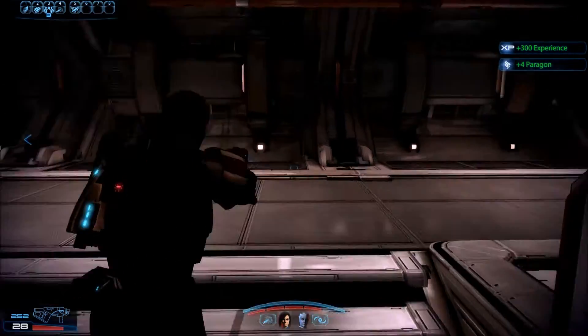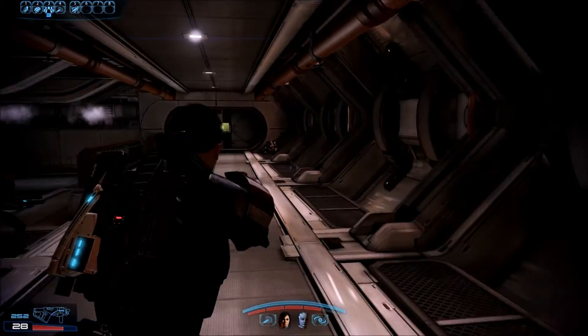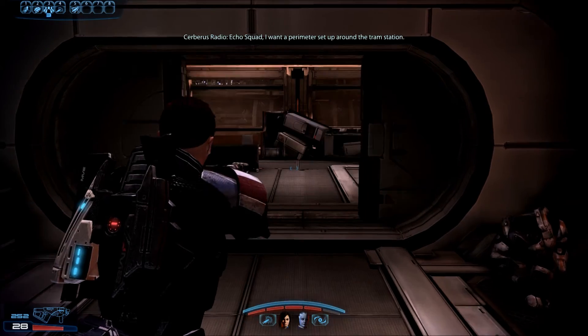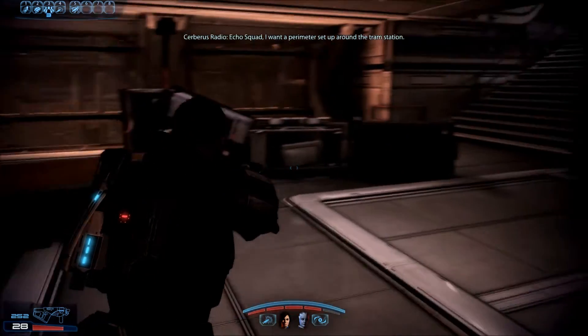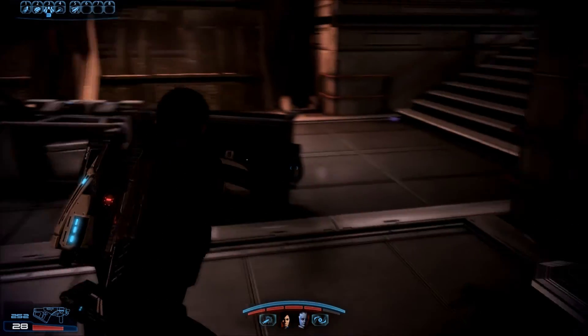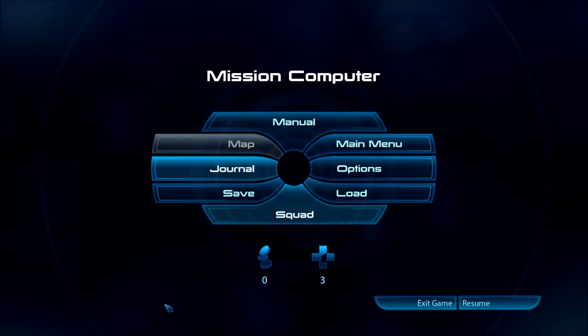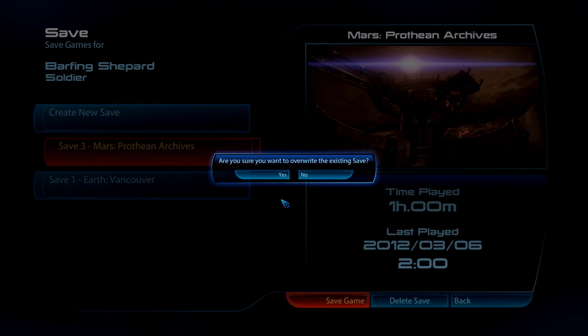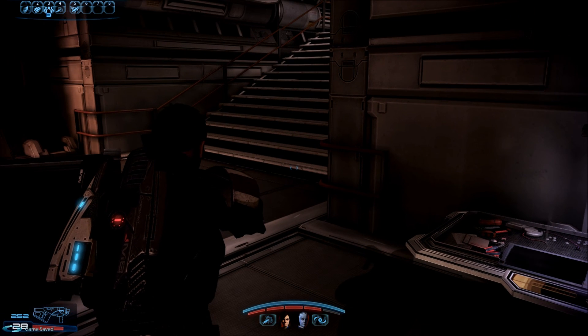Alrighty — plus 4 Paragon for that apparently, I'm a nice person right now. Alright, so here's radio echo squad. Is this a weapon bench? I'm going to save real quick. Bam — alright, be right back.